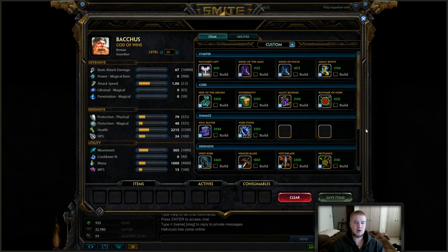Just build your normal Midas Boots. Looking at your core build, you're either going to want Hide of the Urchin or Sovereignty. Hide of the Urchin is a very good item on Bacchus because he is very mana hungry, especially early game because you're going to be chugging all the time in order to get your passive up. Sovereignty, of course, is a must-have on support. If you're going to get Hide of the Urchin, then you have to get Sovereignty after. If you get Sovereignty, you don't have to get Hide of the Urchin after, but you might want to think about it.